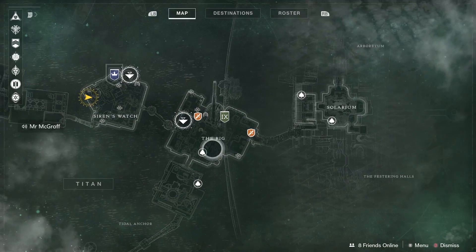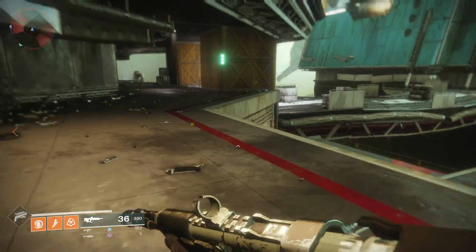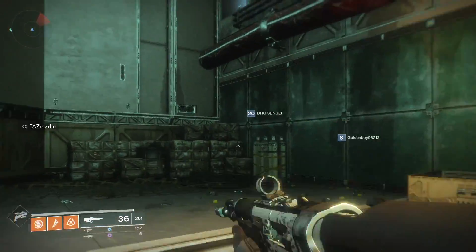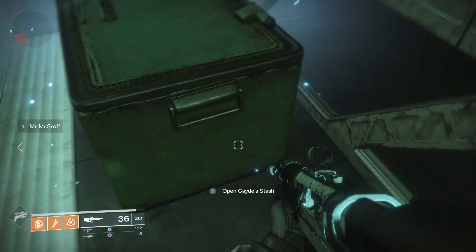Now the next one you'll want to fast travel to the Rig to get there much faster. Then you'll want to head this way, drop down, get past some enemies if there are any there for you, and it will be located right up on top of this part. You'll need to do some simple jumps and you'll make your way up there in no time. There you go.